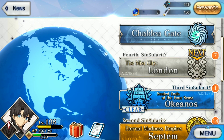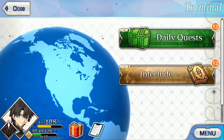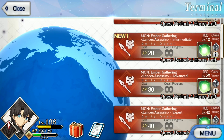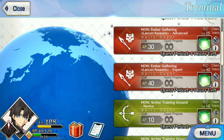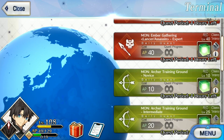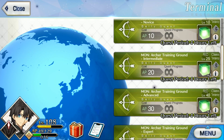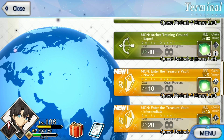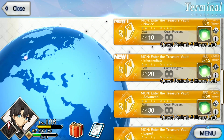Inside Caldea Gate is the daily quest section, where you'll find a set of quests which refresh every 24 hours at midnight UTC — that's 7pm Eastern Standard Time or 4pm Pacific Standard Time. Daily quests come in three varieties, and each variety can be challenged at four different difficulty levels, which makes a total of 12 quests each day.